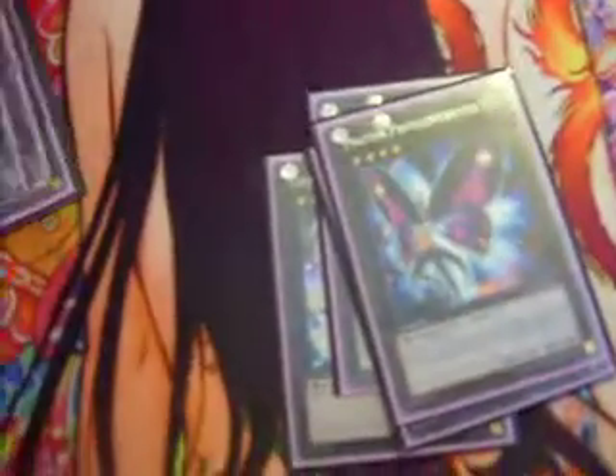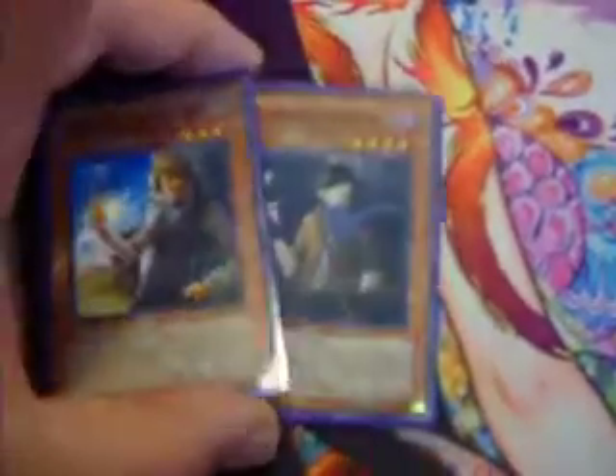The extra deck is pretty basic: for synchros we've got Scrap Dragon, Stardust, Black Rose, Orient Dragon, and Catastrophe — levels 8, 7, 6, and 5. For XYZ: Pearl, Utopia Ray, Utopia, Hyperion, Maestroke, Acid Golem, Leviathan Dragon, Temtempo, and others. You're more than likely going to be XYZ summoning; you'll hardly ever synchro unless you're reborning an opponent's synchro. That's the deck, guys! Please comment, subscribe, tell me what you think. Sorry for mumbling and stuttering — I'm kind of tired. If you like these fun deck profiles, make sure to like the video. Peace!